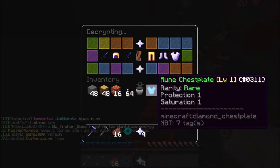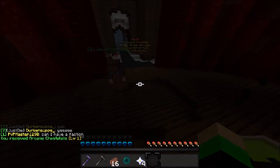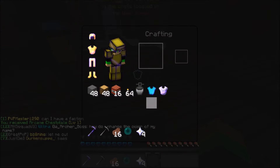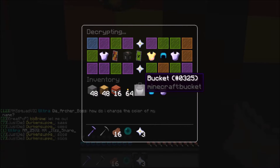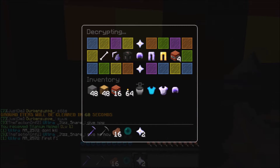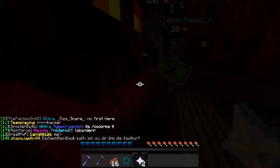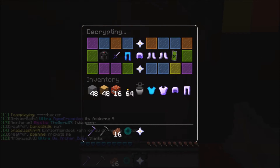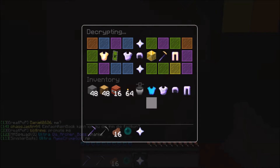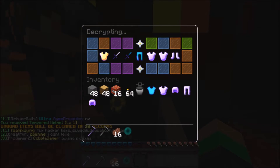Let's say I have 2 rune chestplates. If I went ahead and combined these two — basically picked one up and put it over the other — it actually upgrades the armor. Level 2 requires 3 pieces of armor, and it's like 6 or 8 for level 3, and so on. I think the highest level is 7. Leveling up armor is really useful because it'll get more protection, become more durable, and just become stronger the more you upgrade it.